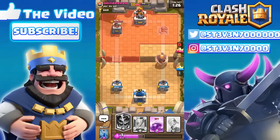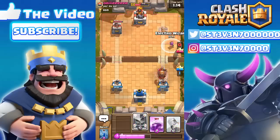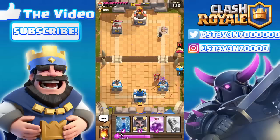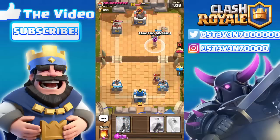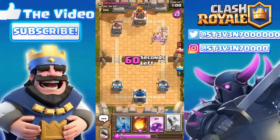He has a giant coming towards our tower; we're gonna drop two electro wizards once we get enough elixir. That level two giant is already going down so we're not going to drop at our tower anymore — we're going straight for his king tower. The second electro wizard is coming down. I think we only need one more rocket, so let's end this right here — one more rocket taking out the king tower and giving us the three crown.